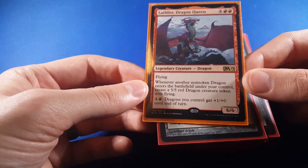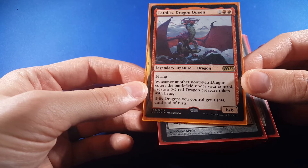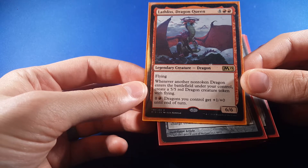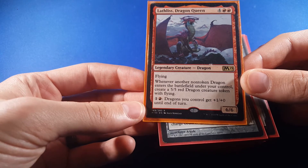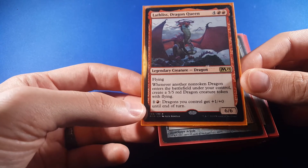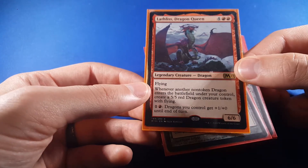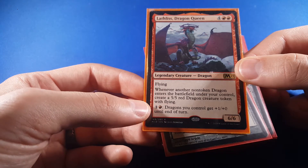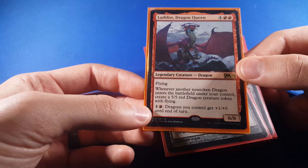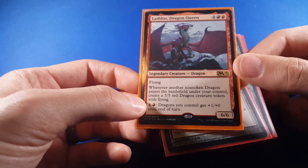So I picked for my Commander: Lathliss Dragon Queen, Legendary Creature Dragon. Flying. Whenever another non-token dragon enters the battlefield under your control, create a 5/5 red dragon creature token with flying. And for 1 and a red, dragons you control get +1/+0 until end of turn. So this is a fantastic Commander — a 6/6 for 4 and red-red is already good. Then you get flying, being able to create dragon tokens, and all dragons getting +1/+0. So one of the things we need to do is get dragons onto the battlefield to create as many of these tokens as possible.